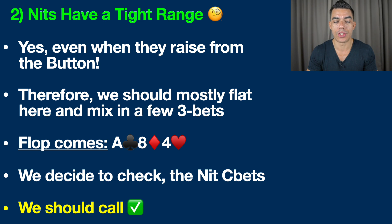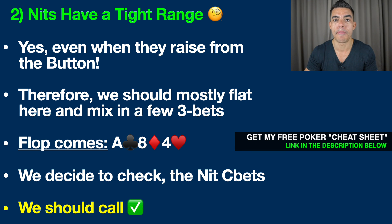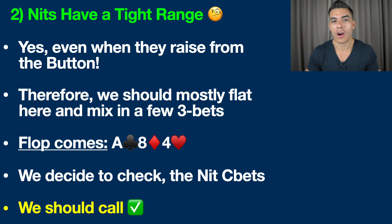So in this situation, we decide to just call and the flop comes down with the ace of clubs, eight of diamonds, and four of hearts. We decide to check and the Knit makes his standard continuation bet. What should we be doing in a spot like this? I think we should just be calling. It goes back to understanding that this is the tightest player at the table — they're not screwing around — they're probably only playing good aces in this situation and maybe some other pocket pairs, basically strong hands. There's not a lot of benefit for us to be raising because they simply don't have very many bluffs in their range. But just like preflop, our hand is strong enough that there's no sense in folding either. This is a situation where just calling makes the most sense.